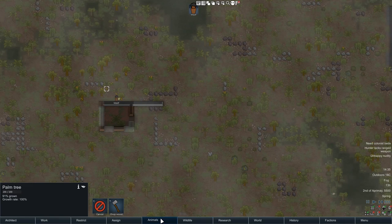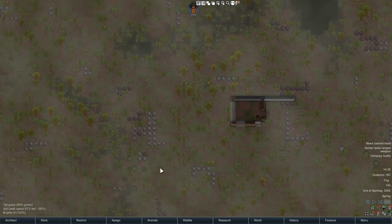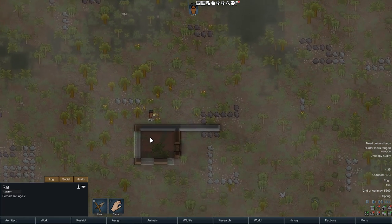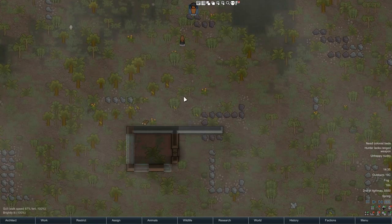Once we get a bow, we can start hunting some of the smaller things like rats. We'll just do local — go find them. The chinchillas. There's a rat there. Once we build up our leather, we can build some clothes. Get some tribal wear going. Yeah, we can build it — it's going to be 60 ingredients. That's actually quite a few.